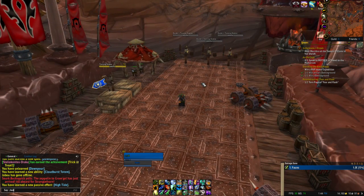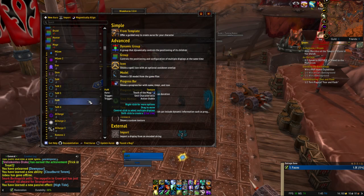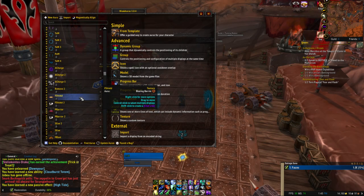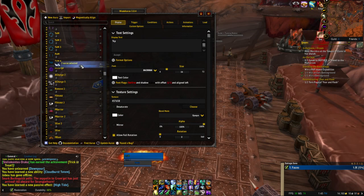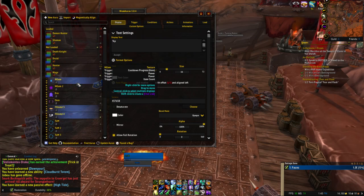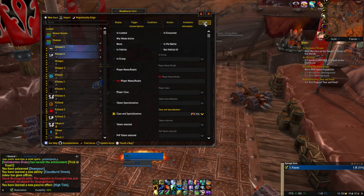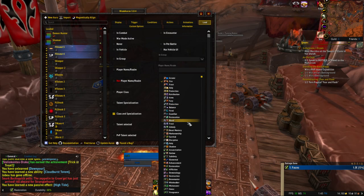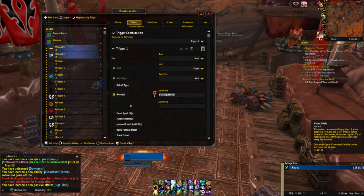Let's work on the WeakAuras. First off, where's the mage one? We're going to copy it and put it here — we're going to change the load for Restoration Shamans and change the trigger for Water Shield.